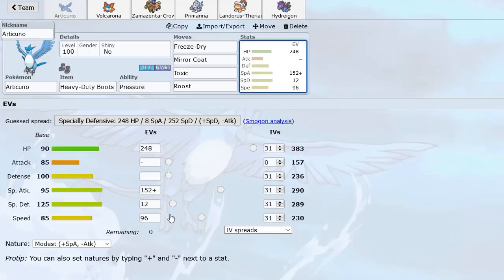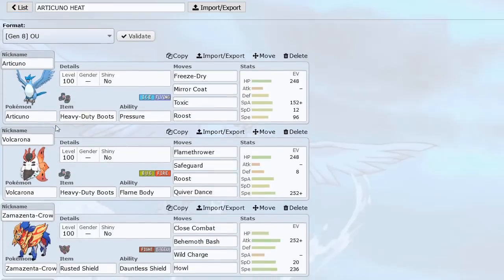We have enough speed to outrun max speed Adamant Crawdaunt, which is pretty good because we want to be able to knock that out. And then 152 Special Attack lets us break Kyurem's sub, so we can break its sub and then toxic it. This Pokemon still has some pretty good offenses and can still sponge Special Attacks really well for our team. Volcarona is paired with that so we can set up and sweep versus a lot of teams, especially after we get rid of Heatran — really nice Pokemon overall.